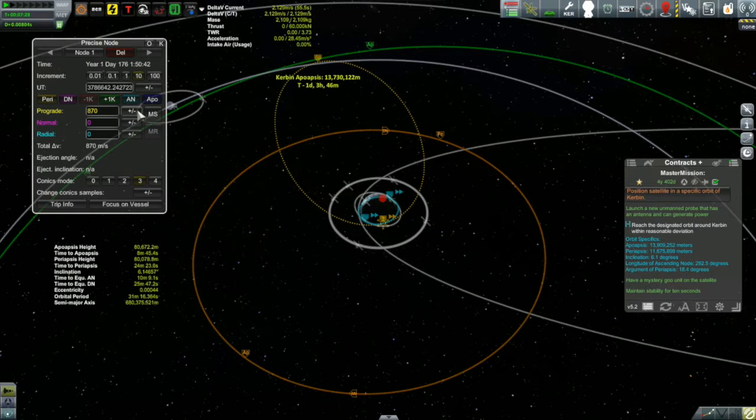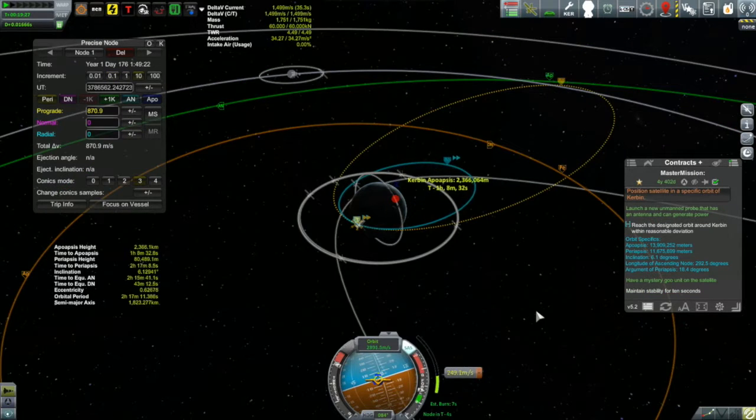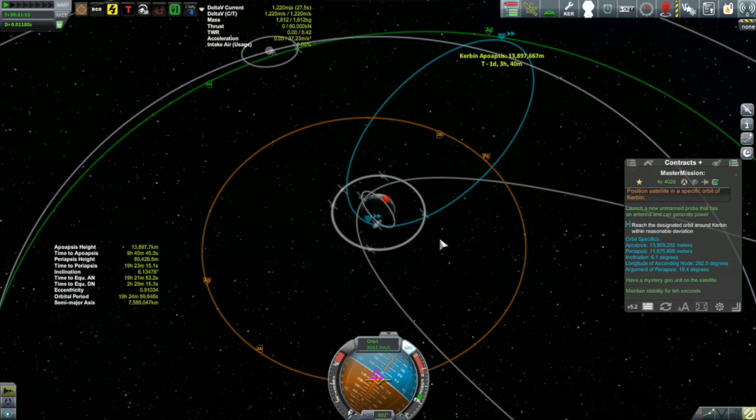This whole business is pretty routine. I put myself into low Kerbin orbit, and once there I set a maneuver to take me out to either the apoapsis or periapsis of my target orbit, whichever happens to come first, and then I just perform the burn. I do need to be conscious of communication — it's going to take about one day, three hours, and 40 minutes to get out there, and I don't have any antennas pointed in that direction.